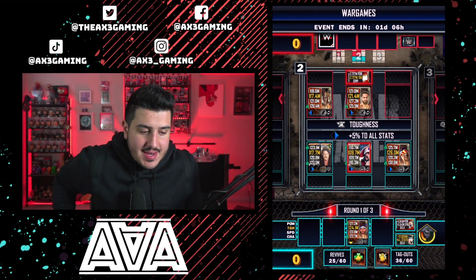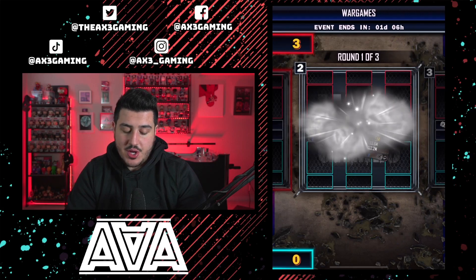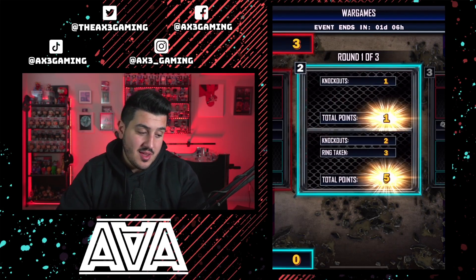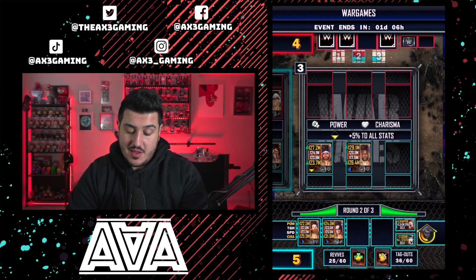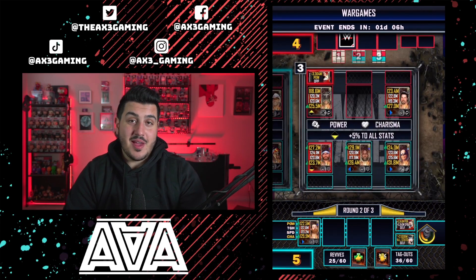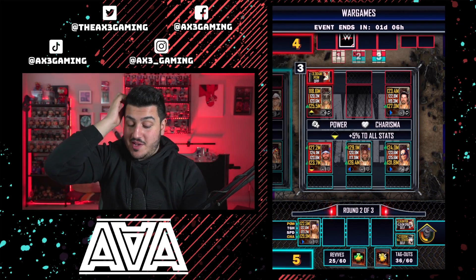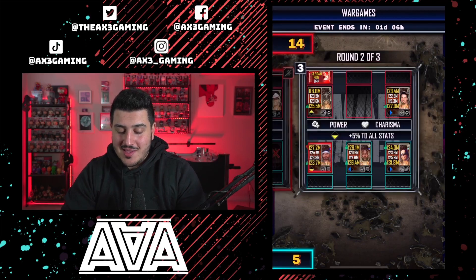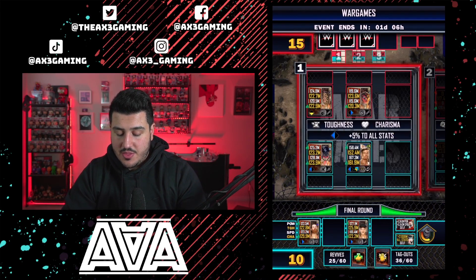I'm pretty excited because next weekend I will be at the Elimination Chamber pay-per-view in Montreal. I did not expect this card to be as good as it's shaping up to be — you've got Bobby Lashley versus Brock Lesnar, Edge is going to be there, Beth Phoenix is going to be there having a match against Judgment Day, we're going to have two huge chamber matches, Roman is wrestling on the pay-per-view, and we're going to have Sami versus Roman. Oh my God, it's going to be one hell of a night. I'm going to talk to you guys about it in the video when I get back. I'm also happy it's Giants Unleashed that weekend because it's super easy and doesn't take very long.